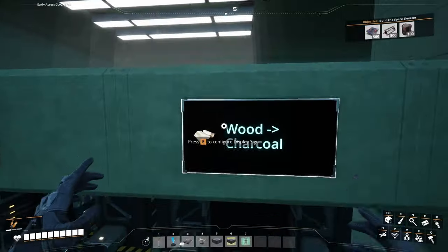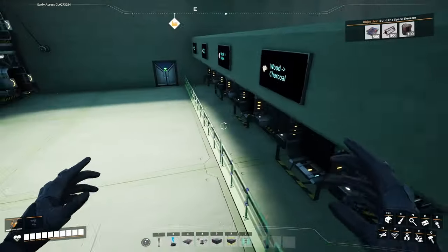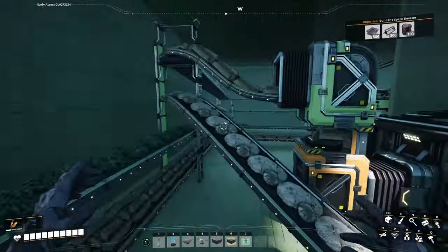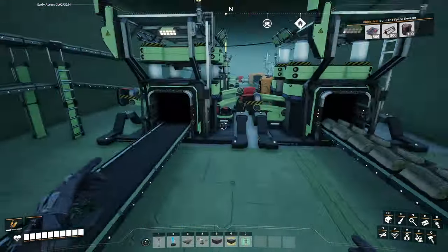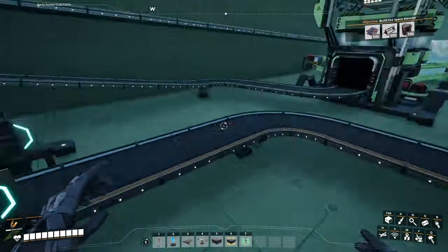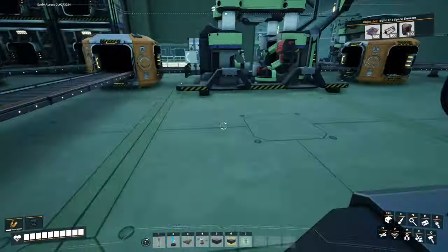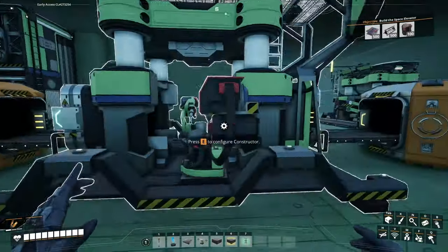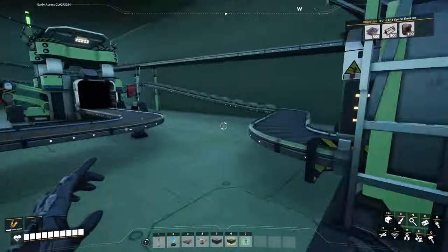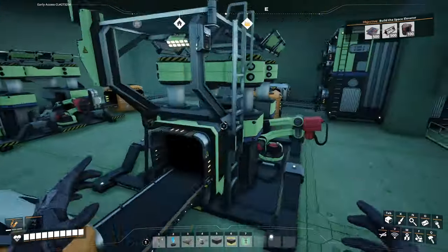And here we have a charcoal maker. If we want to use charcoal for any reason, we can do that here. Here's our conveyor belts — you can see each one loading up in here. And we have our very first set of constructors here. These are going to turn the wood and the leaves into biomass, which is then going to be transferred over to this constructor here, which is going to make the solid biofuel. My cilia also goes into this one to make biomass, which will also be converted into solid biofuel.